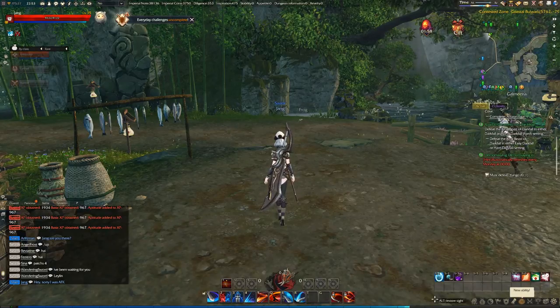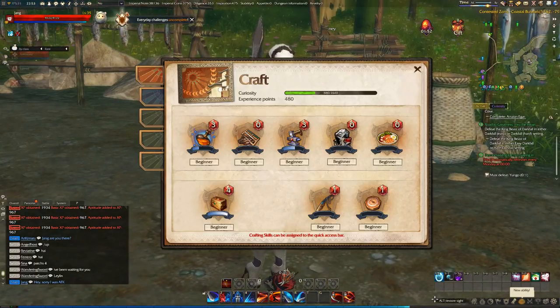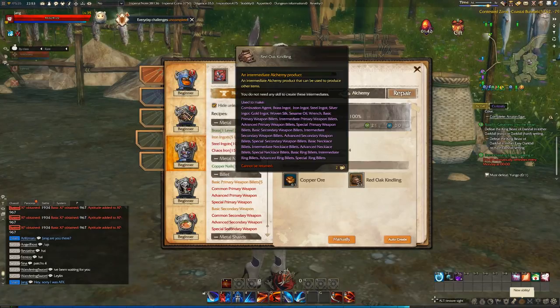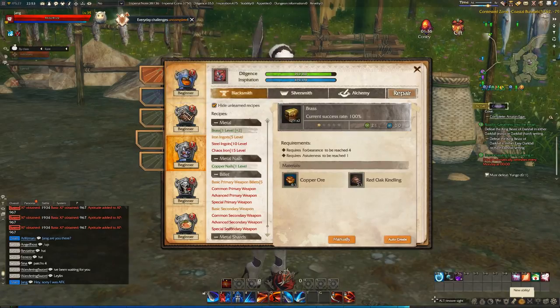Hey guys, this is JangoRoss and welcome back to Revelation Undyne. Now I'm going to craft brass. I've collected all the necessary materials — I've got copper, I've got red ore, and now we're going to craft the brass.